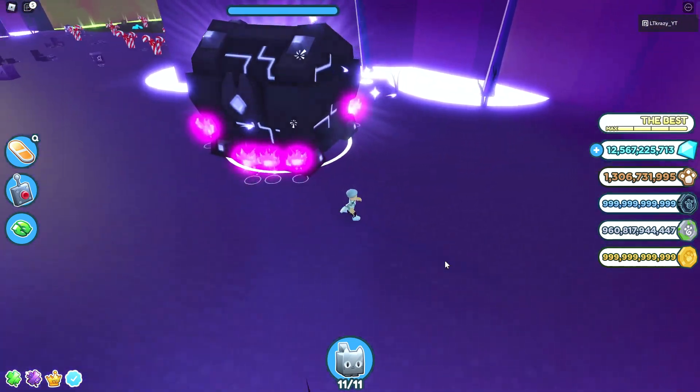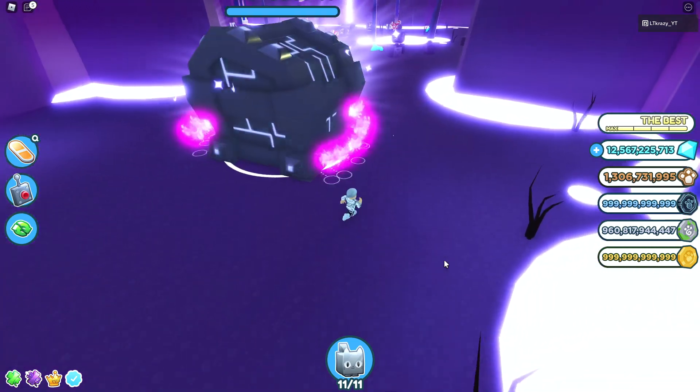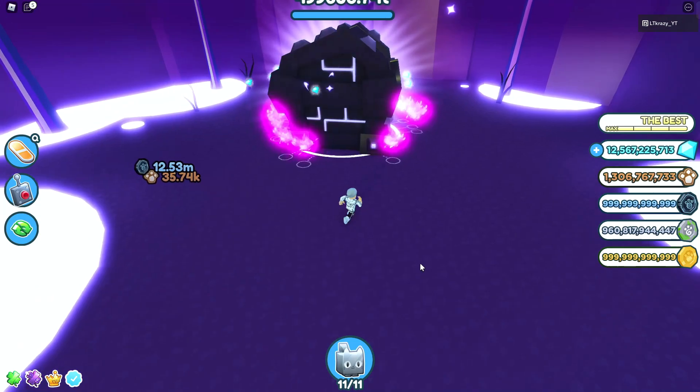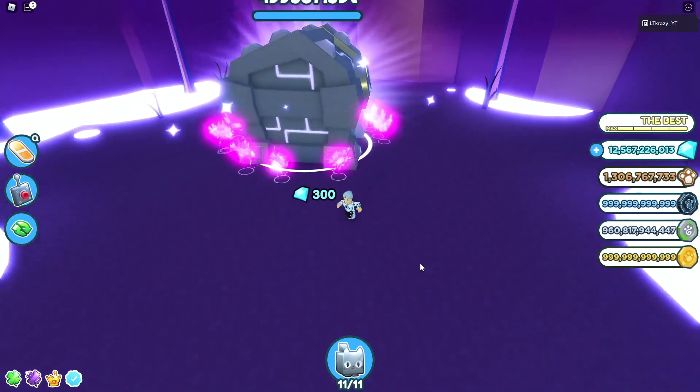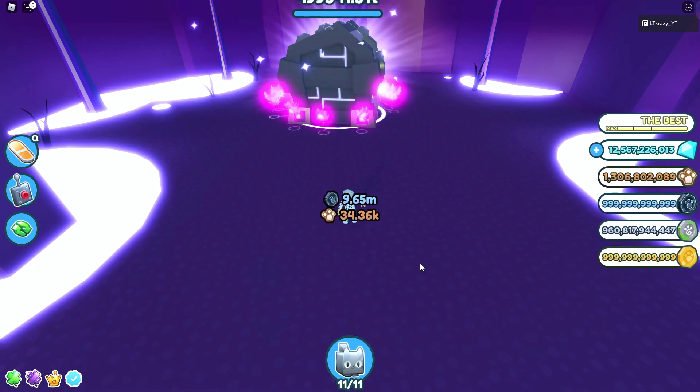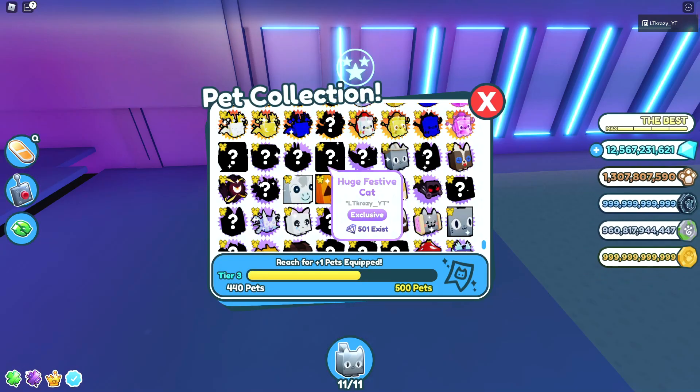The second to last feature is that when you break chests, you would normally get a few loot bags — but now when you break chests you're apparently going to get a lot more. That's going to be nice for anyone trying to grind gingerbread coins and gems in general. The final feature they added is that the huge festive cat drop rate has been tripled, so now you'll have a way better chance of actually pulling this cat. No better time to grab your gingerbread coins and start opening up a lot of eggs.